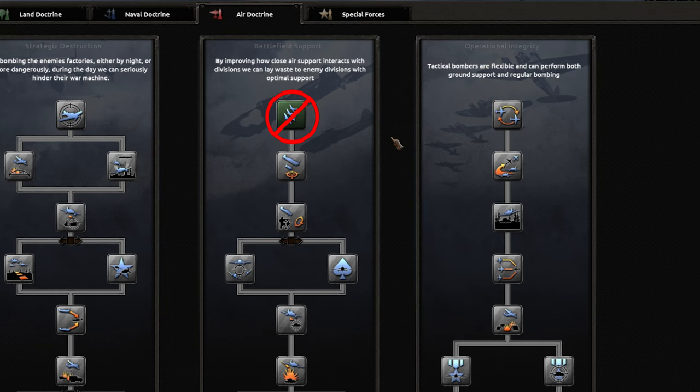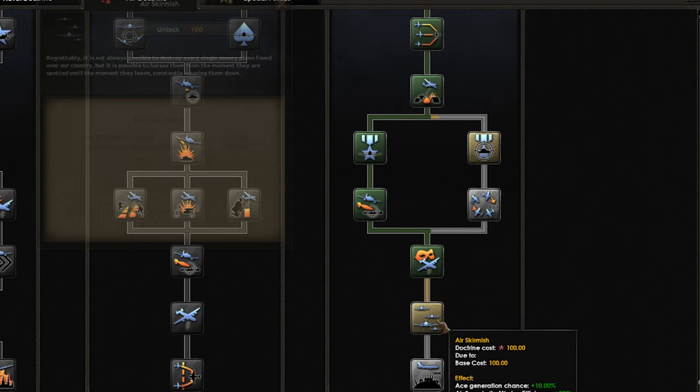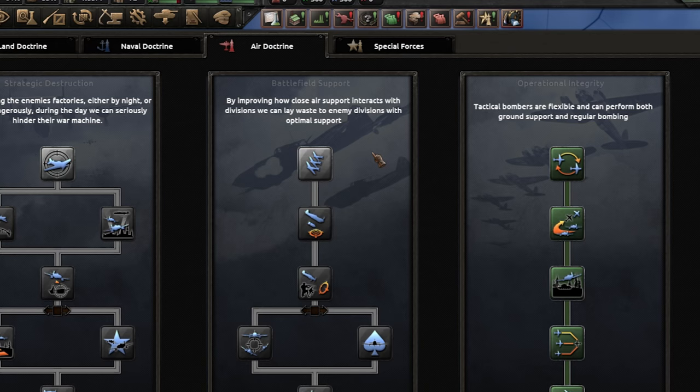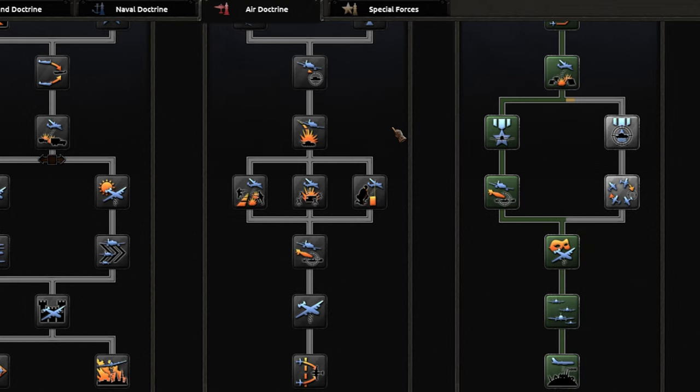What you need is some integrity in your life, so take the right path and do your best to clear the skies so your CAS can bomb with impunity. There is one case where battlefield support is exceptional and can make you crush everyone, but it requires a very specific plane design and you'll get to see what it is later in the video. This covers doctrines - now let's move over to fighters.